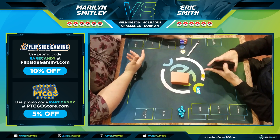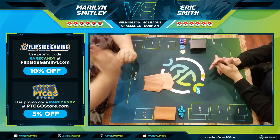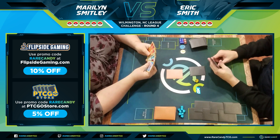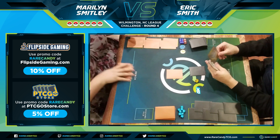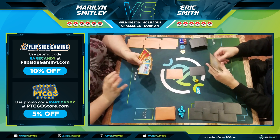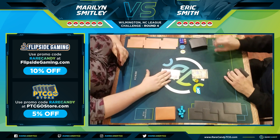In this match we have Marilyn Smitley on the left playing Torkquatle V, and yours truly on the right playing Zacian V, Lucario, and Melmetal GX. Finding out I was playing against the Torkquatle deck, I remember thinking that seems pretty sketchy being weak to fire. Luckily, in my list I do have a somewhat heavy Metal Frying Pan count, which could potentially save me.